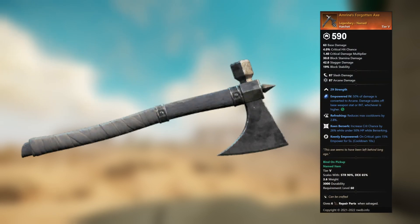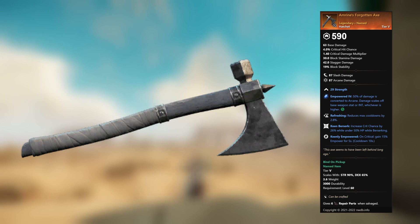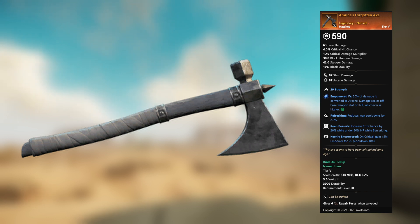Amrine's Forgotten Axe — legendary unnamed hatchet. 29 Strength, Empowered: 50 percent of damage is converted to arcane, scales off base weapon stat or INT, whichever is higher. This gem can be replaced. Refreshing: reduces max cooldowns by 2.8 percent. Keen Berserk: increase crit chance by 26 percent while under 50 percent HP while berserking. Keenly Empowered: on critical, gain 15 percent empower for 5 seconds.